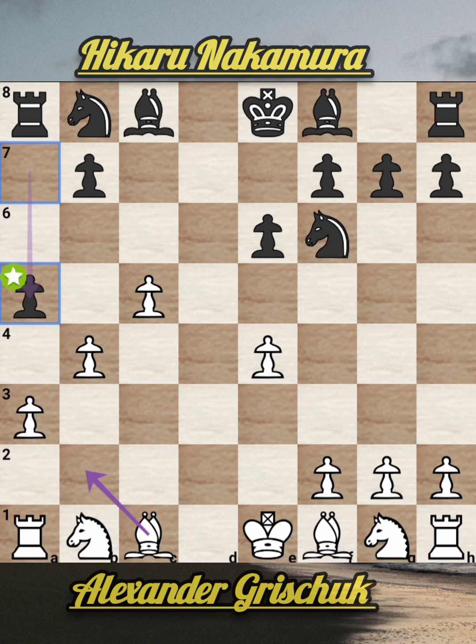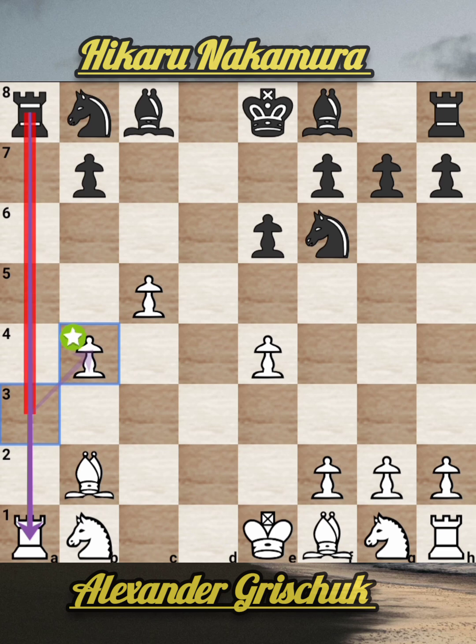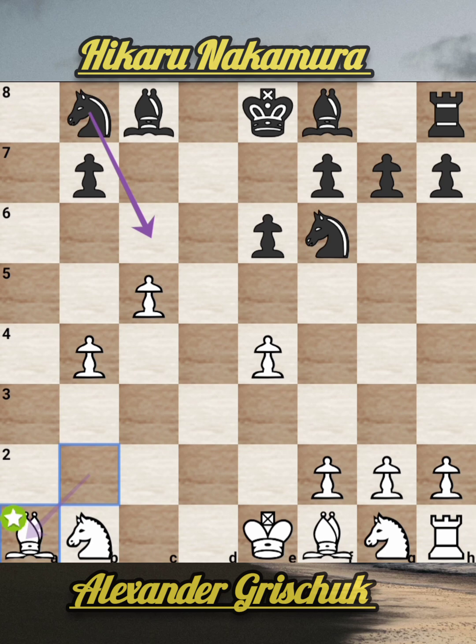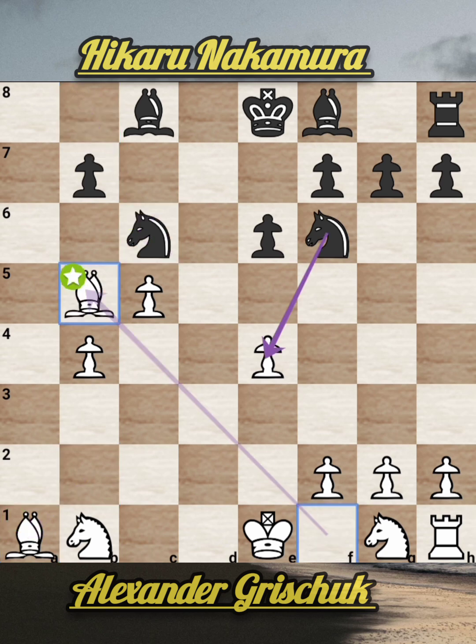Black plays a takes b5, a takes b4, then bishop b2 attacks the knight. So a takes b4, a takes b4 — the rook is gone — rook takes a1, bishop takes a1, rook exchange here. In just 11 moves there has been a queen exchange and one rook exchange. Knight c6, bishop b5.